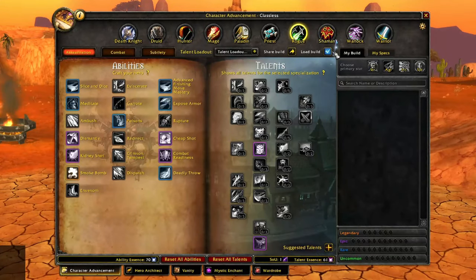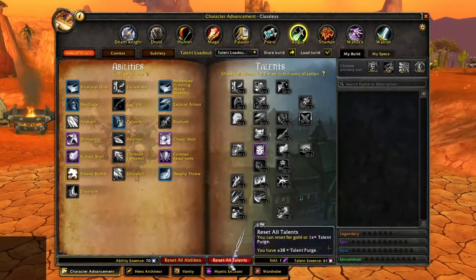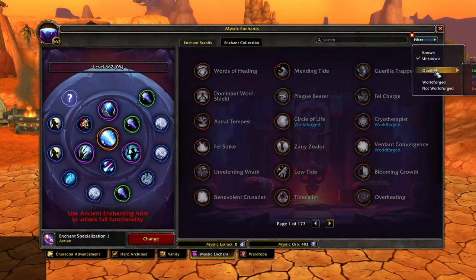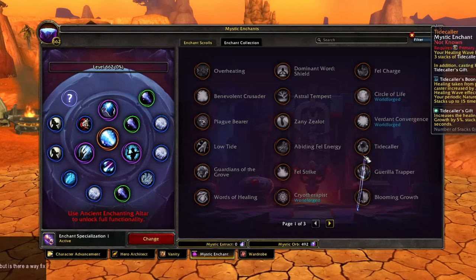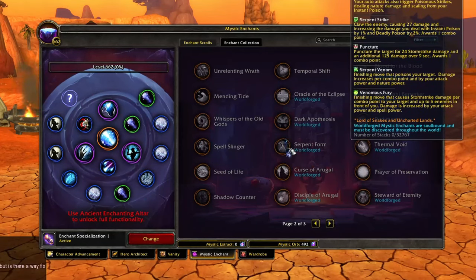Step three: pick a legendary enchant to pursue right out of the gate. Open the same UI, go to Mystic Enchant, filter by unknown, sort by quality legendary, and just read through the legendary enchants. You can probably at first glance figure out which ones aren't for you — if you're not a healer, you can tell Tidecaller is a healer one and move on. Pick a few and really make a decision, because your next steps will rely entirely on the legendary enchant that appeals most to you.